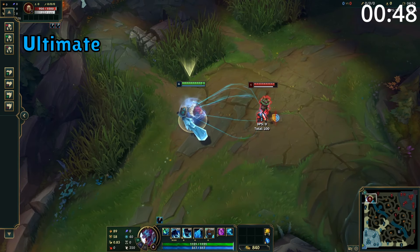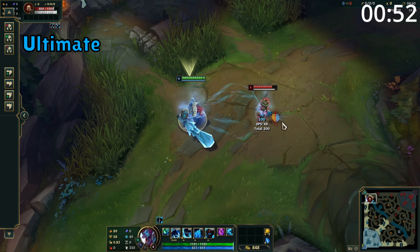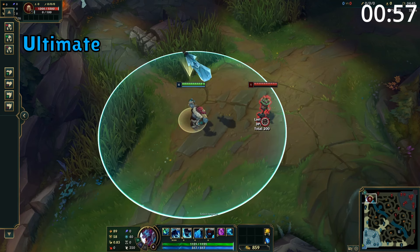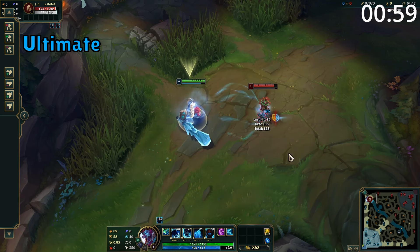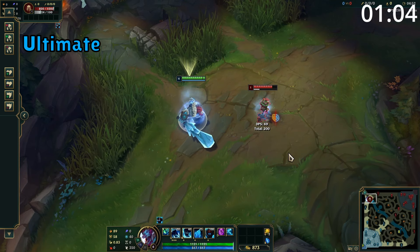Trundle's ultimate is a point and click ability which is essentially the ultimate 1v1 tool. Upon using it against an enemy champion, it deals magic damage and you heal the same amount. He also steals 40% of their current armor and magic resist and increases in size by 18% while decreasing the enemy in size. By stealing all of your opponent's tanky stats and giving them to yourself, you become incredible.